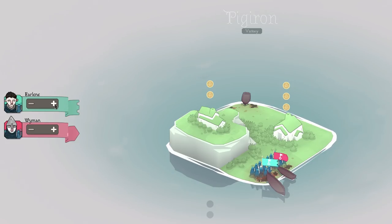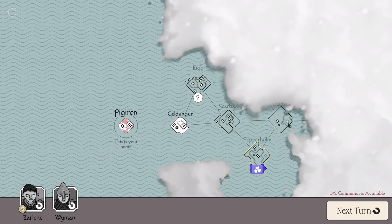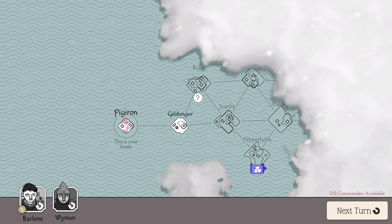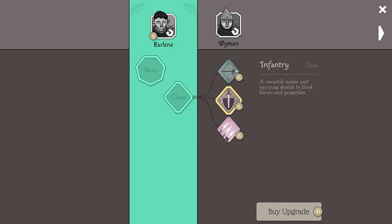At the end of every mission, you get money from the settlements you protected, and you can invest that money. It's better to invest it all in one person until you unlock something, and then you can start spreading it out. Units can have a class: Swordsman - a versatile melee unit carrying shields to block blows and projectiles; Spearman - a defensive melee unit carrying a long spear or pike, great at holding one position but cannot fight while moving; and Archers - a ranged unit that deals death from afar, but struggles with close encounters.